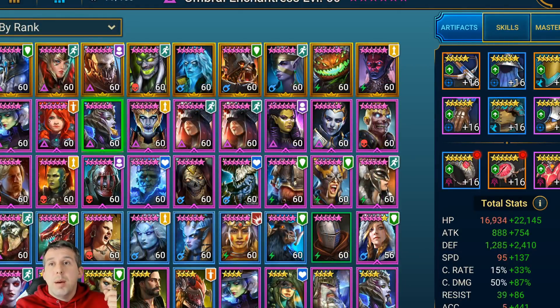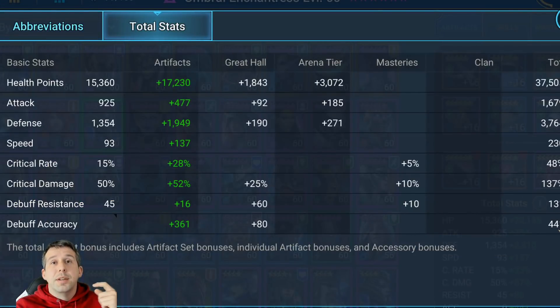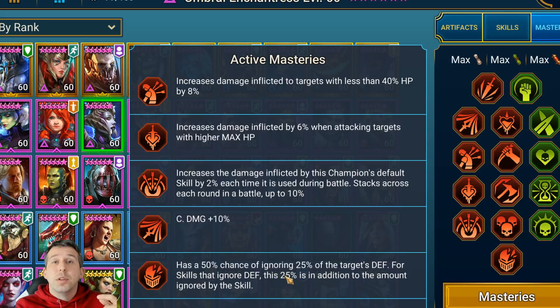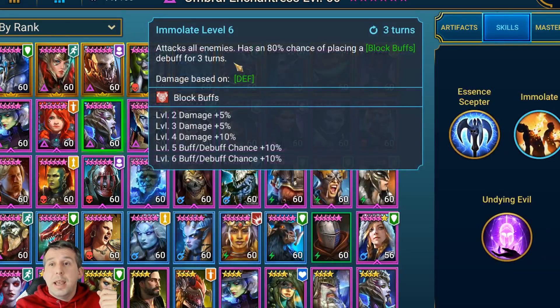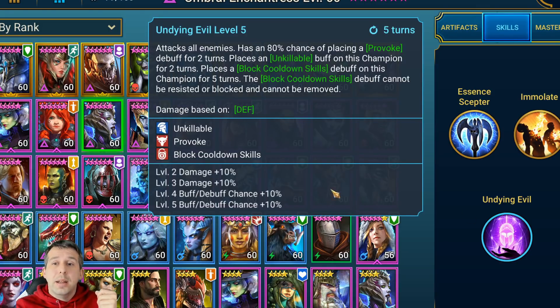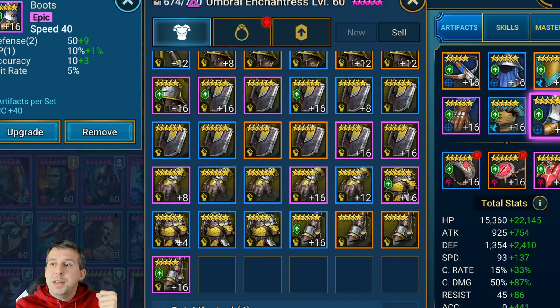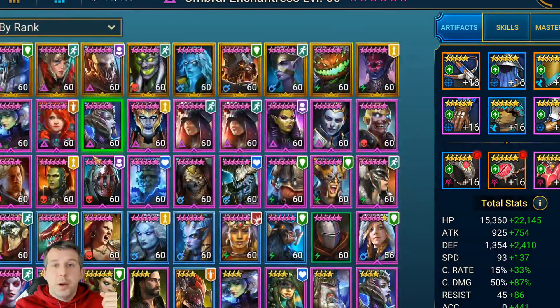Next up is Umbral, my damage dealer. She's still built with heavy accuracy because I want her to land her debuffs — she does a provoke and a block buffs, both really important for this setup. She's at 50% crit chance, which gets boosted by Morseon Mage to 75%, 137 crit damage, and good defense — which also gets boosted by Morseon Mage. Masteries: Helmsmasher to ignore some defense on hits. Four-piece accuracy, two-piece speed.